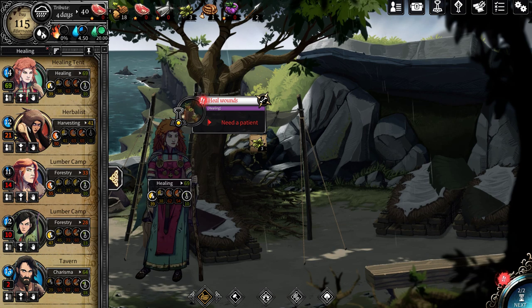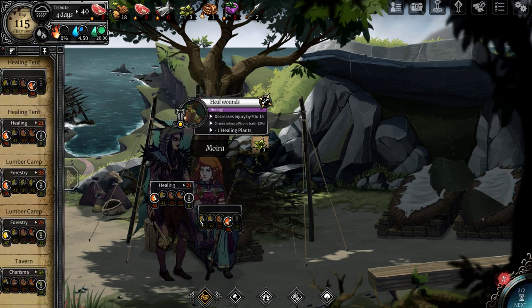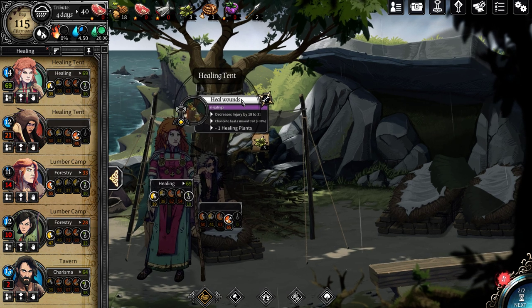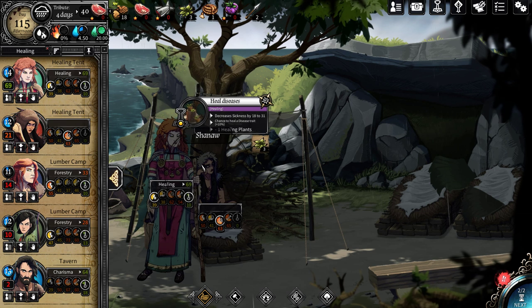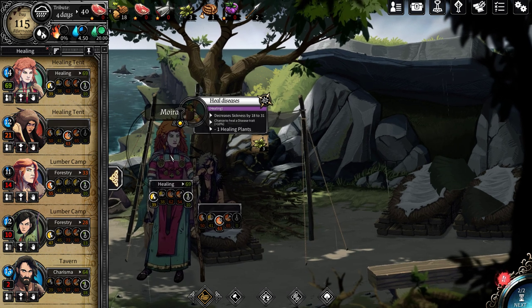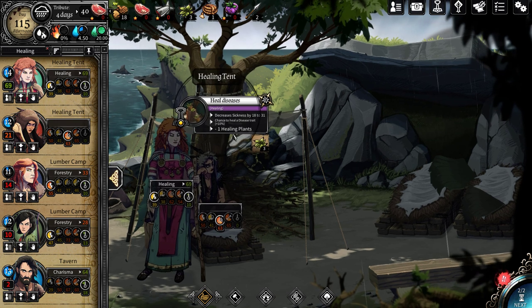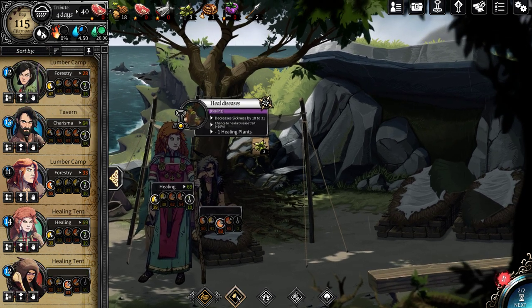Next best at healing is Shauna, with a minus 12% chance to heal. Forget it. Heal wounds would be kind of better. I'm really worried about Moira getting that bleeding turning into a purulent wound. I don't like doing this, but we do need to work on sickness as well. We'll do this, and hopefully this will get rid of the headache.